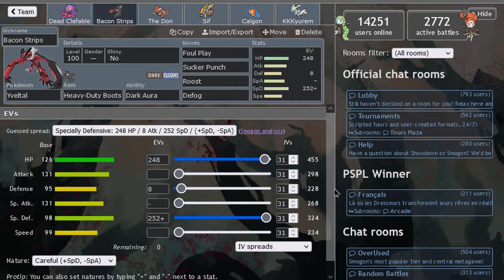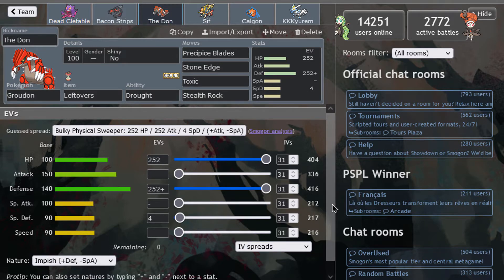Gengar is accompanied by Eviolite. We're using a Spdef Eviolite set with Foul Play, Sucker Punch, and Roost. It's the hazard control of the team — it has a little bit of priority, very nice. Then Defensive Groudon with Precipice Blades and Stone Edge, and you have Toxic plus Stealth Rocks as the hazard setter of the team — basically a defensive tank.